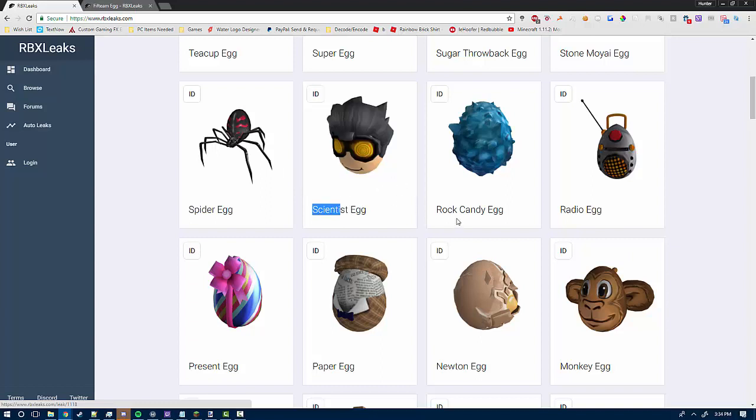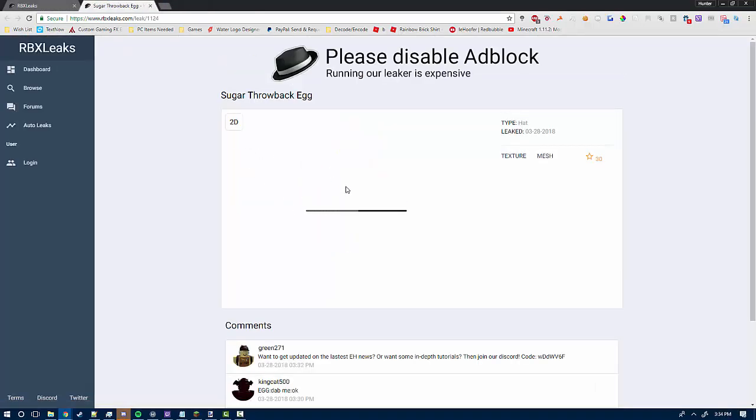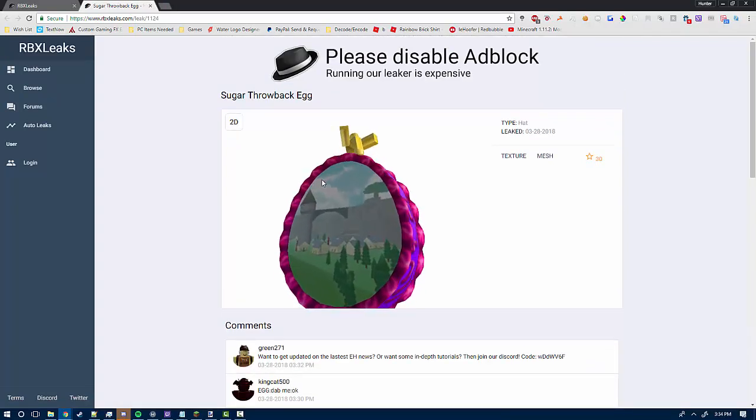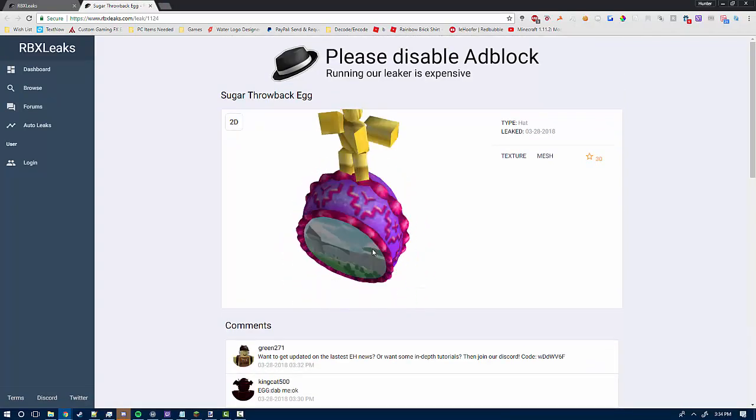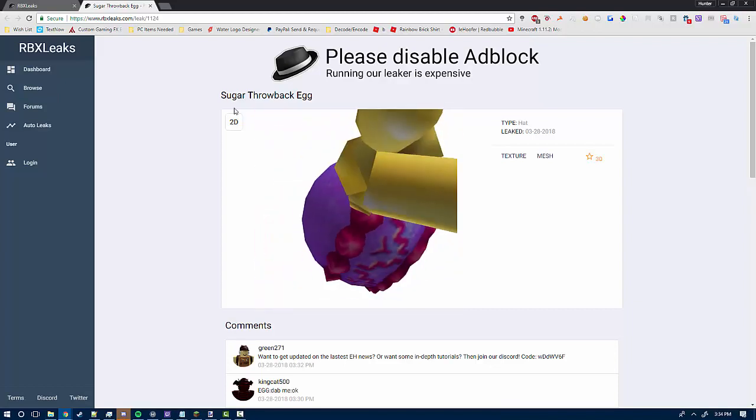Scientist egg looks awesome. Rock candy egg looks okay. The radio egg looks awesome. Stone Moy egg looks okay. The sugar throwback egg — look at this thing. I haven't seen one of these things in forever. Look at this, it's got little icons, little dancing little blocks in it. It's cool, very cool indeed.